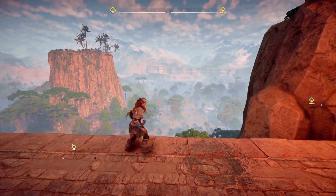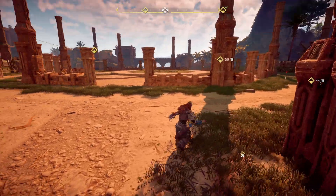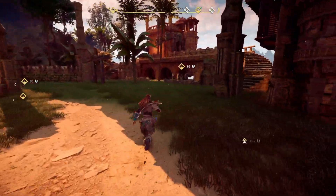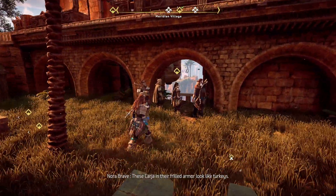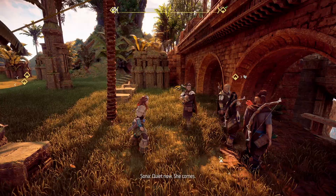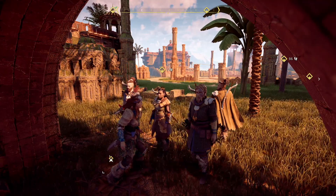Wow, look at that view right there — good lord, this game is gorgeous. We have three different spots to check out. There is the Spire — something I kept seeing off in the distance and kept forgetting to come visit. It rises taller than the highest tree. These Carja in their frilled armor look like turkeys, but there are so many and we are so few. They are not our foe — not this time. Quiet now — she comes. The anointed. This is the Nora — and there's Sona, War Chief Sona, of course.